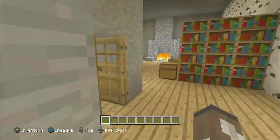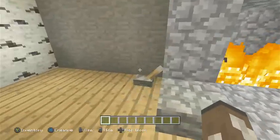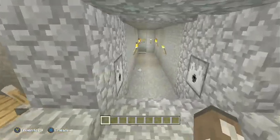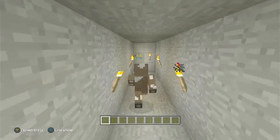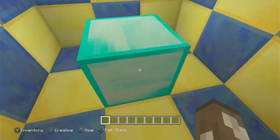If we come in here, this is the library. The paintings are probably the only major change. If we open this up, this is our little secret room in here with the chest.